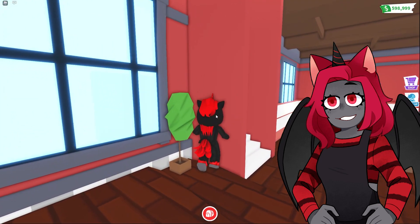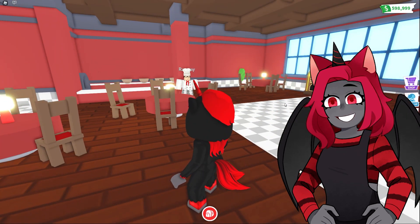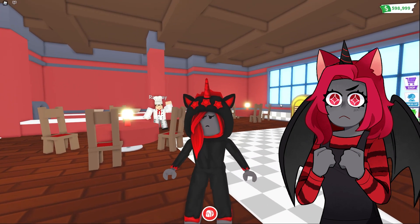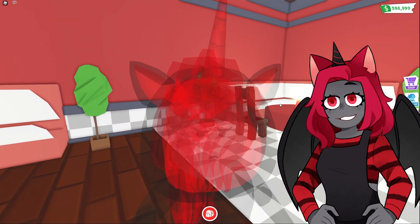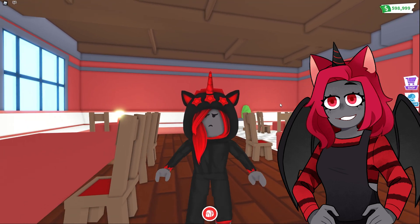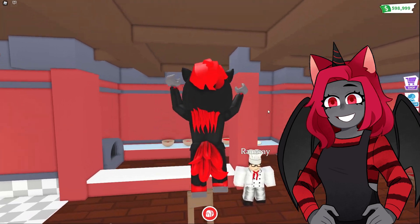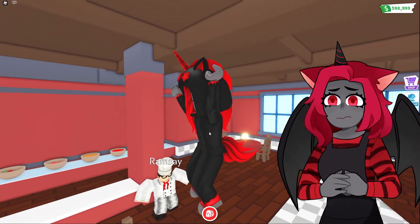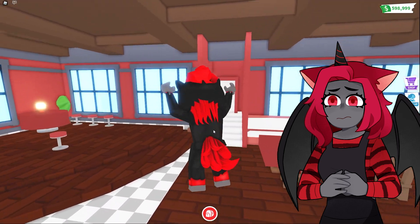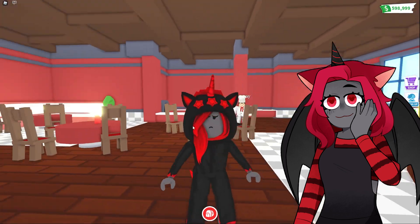I wonder if they're gonna remodel this place and do it a bit differently. It'd be cool if they had the walls in this red color, made it bigger, and added a pet like how all the other places have. If they're gonna add any pet, the evil unicorn is always my number one choice — I'd just love an evil unicorn to be associated with the pizza shop, it would make my day.